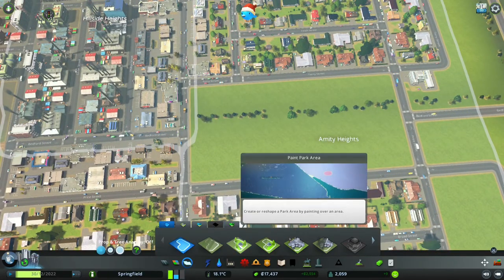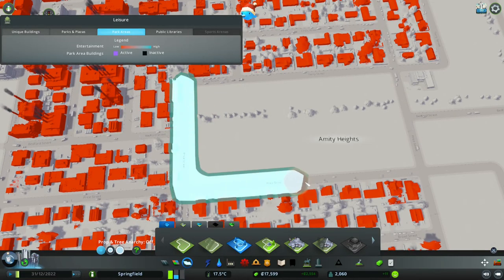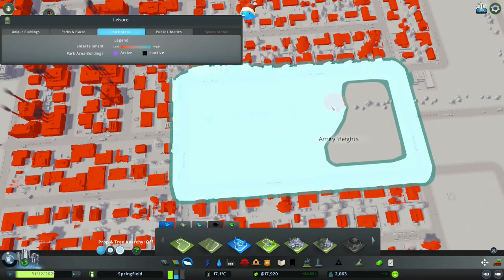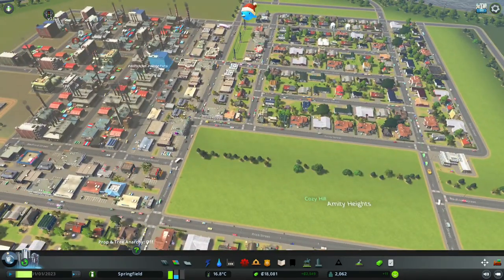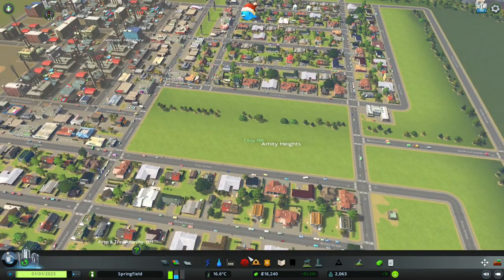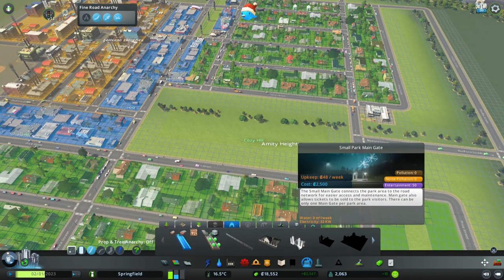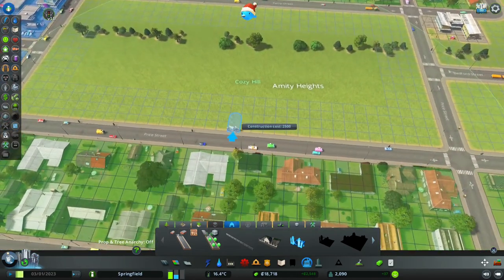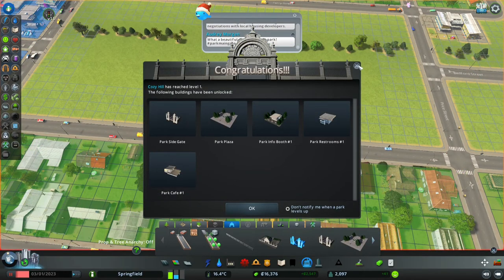Step one, folks: you're gonna come into Districts and say 'paint a park area,' then click in and start drawing it in. This is gonna be a pretty small little park — this isn't gonna be a huge town, though I can always expand it later. We don't have a ton of money so we're going for a small park. We'll put a little park gate right here. Cozy Hill has reached level one — let's get it! We're gonna do a few park side gates to make this a very easily accessible little park.